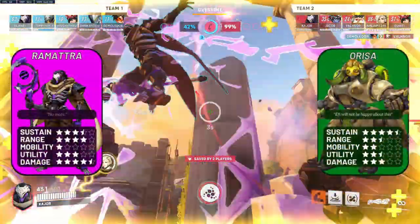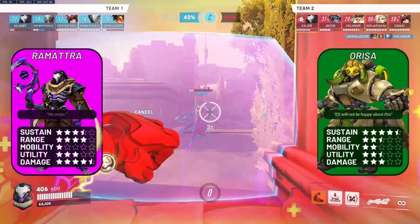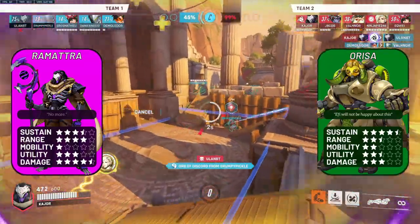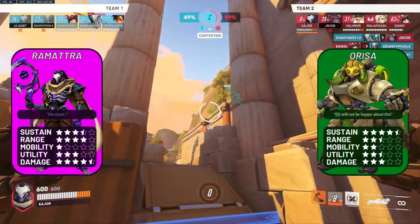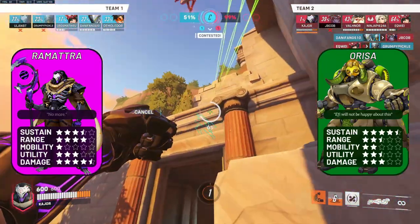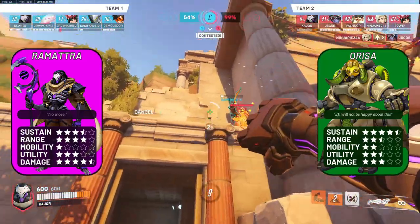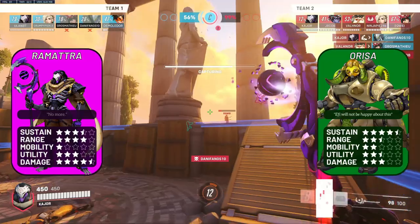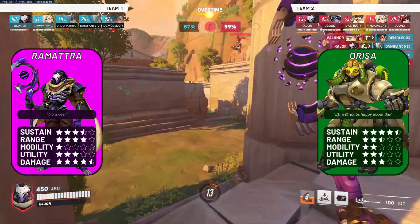Ramattra versus Orisa — a somewhat similar case to Reinhardt. Orisa has much higher sustain than Ramattra, but Ramattra has increased damage and slightly better range. Try and force out Spear Spin, or even better Fortify, from afar, and then close the distance using your shield, slow, and Nemesis form to crunch the Orisa up close. Be careful of throwing your vortex into a Spear Spin, and be wary that Javelin can set you quite a bit back, especially when chasing down in Nemesis form.